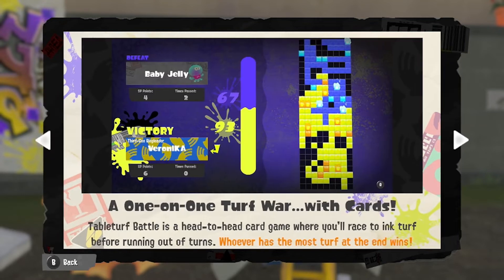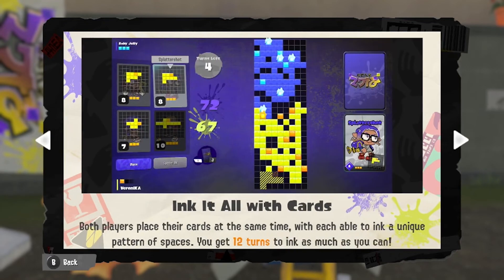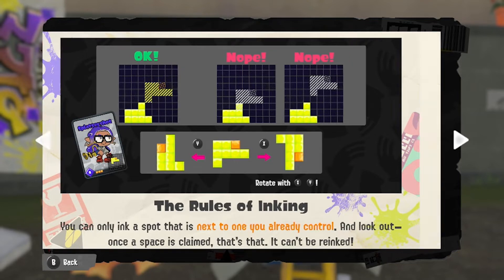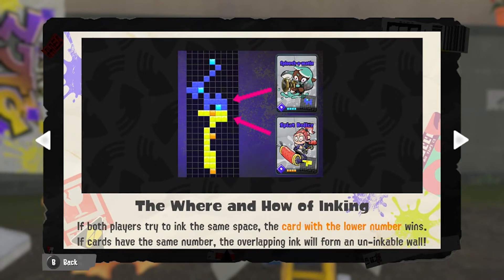I hope this game is actually capable of being played in the real world because I'd love to see this made into a real card game. You race to ink turf before running out of turns — whoever has the most at the end wins. Both players place their cards at the same time, so I assume you can't see the other person's card. You get 12 turns to ink as much as you can. You can only ink a spot that is next to one you already control, and you can angle it diagonally.